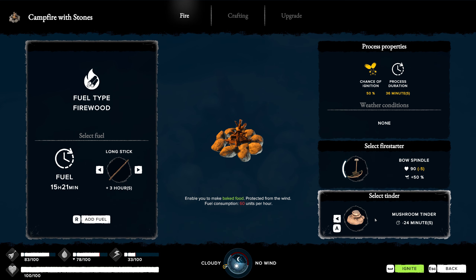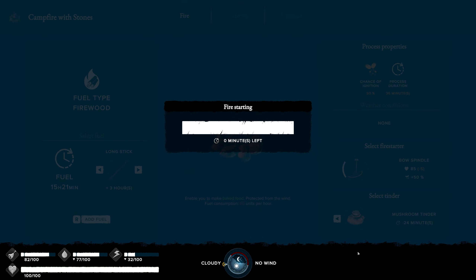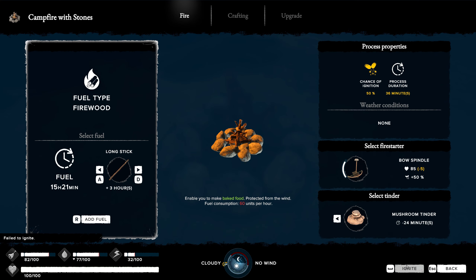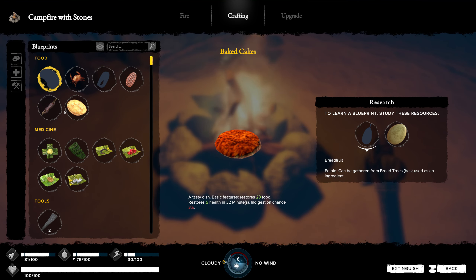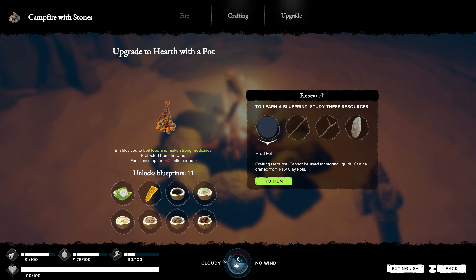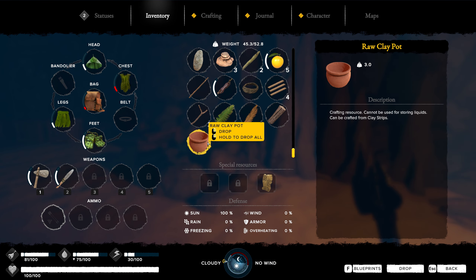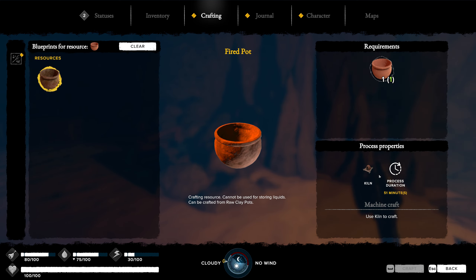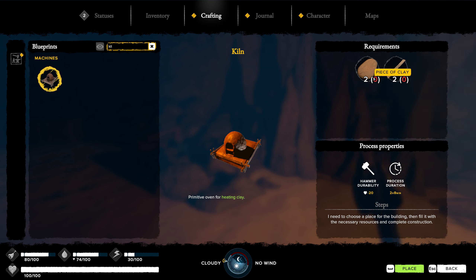Let's start this up. We're good here with everything. Didn't work. There we go. There is not a fired clay pot in here. Cannot be used for storing liquids - can be crafted from raw clay pots. Do we have to do this separate? Blueprints - we need a kiln. Come on dude, a guy just wants a little bit of cooking stuff. For the kiln - we need clay. We just used all of our clay to make the clay pieces. Two split logs - not bad, we can get that.